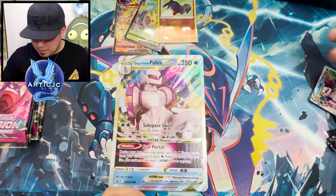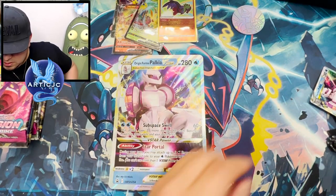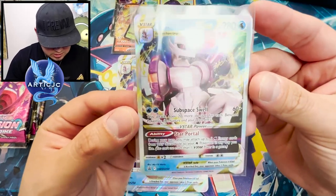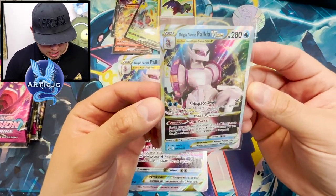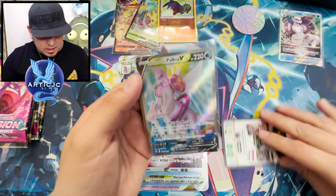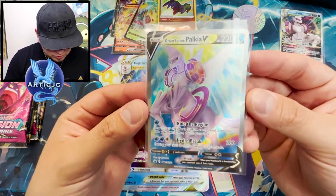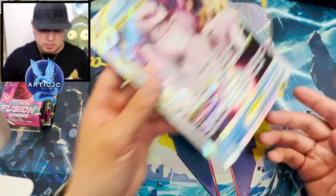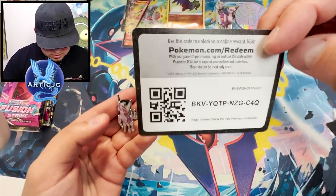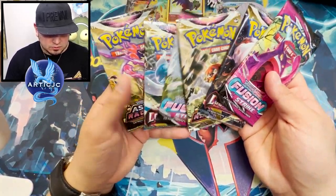Great card in the meta — apparently I don't really know much about it. Check out this Palkia coin. We got to sleeve the Palkia V-Star. Look at this card, man. Honestly I think this one is a lot better than the one in Astral Radiance — such a nice card. And of course, the full art Origin Form Palkia V. Hydro Break. Rule the region. Check out this pin and this code card. The packs we got: Fusion, Lost, Astral, Fusion, Lost, Astral. Lost Origin is going last.